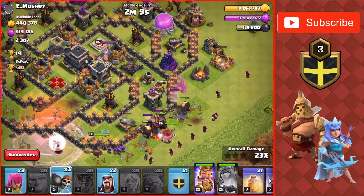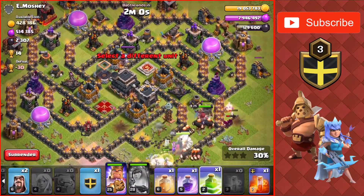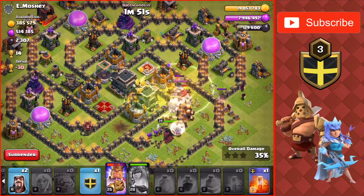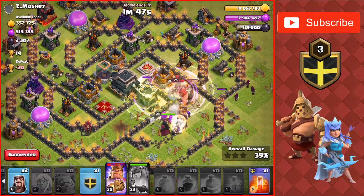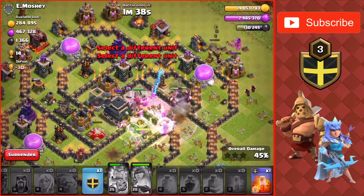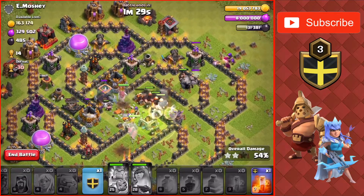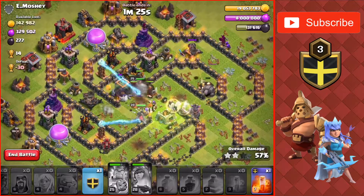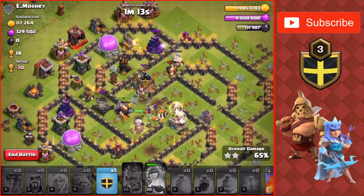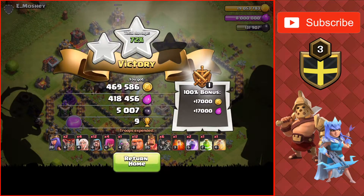Dropping the main army on the right side and Wallbreaking them into the base. Healers get attacked by the air defense but the air defense gets taken down so we only need one healer. Main army going into the core. Going to drop a Heal and a Rage to get them through these high hit point buildings. A bunch of Wizards on the right side taking out buildings. Taking out that last drill up top. King is attacking the Town Hall with the Queen — taking it out. Taking out the final Dark Elixir storage. Both hero abilities used, just waiting for the storage to go down. The King goes down and the only thing left to tank is the Golem, so I'm going to end the raid there for a total of 5,000 Dark Elixir.